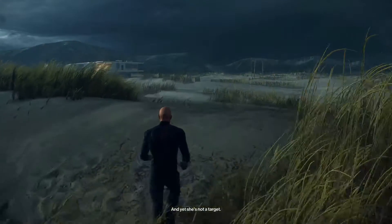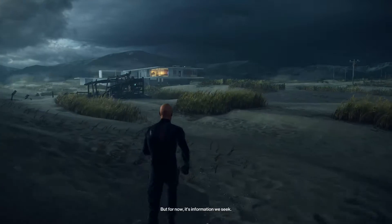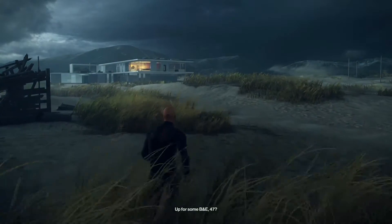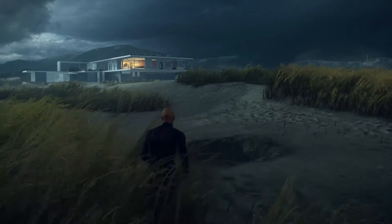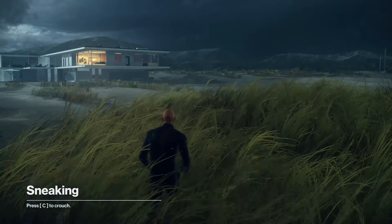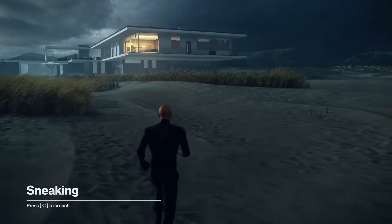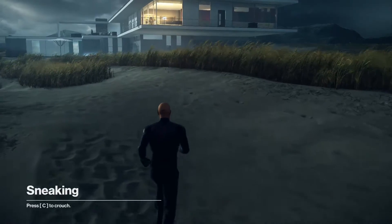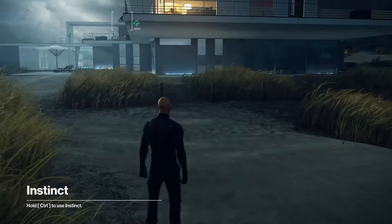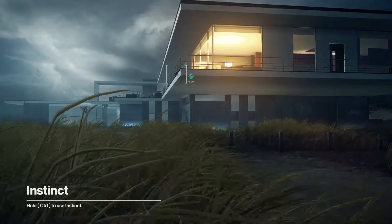All right guys, let's go to the property. Our client's list — but for now it's information we seek. Infiltrate the house and get us a lead on the shadow client. On my way. Search the house for intel on the shadow client. Is there anybody in the house? Press C to crouch. I'm playing this game on PC — this game is available for PC, Xbox, PS4, everything, so you can get your copy.